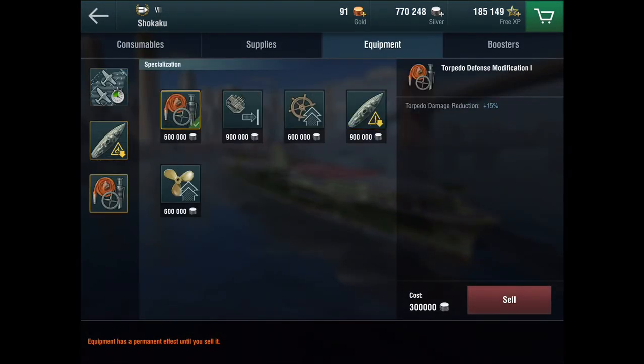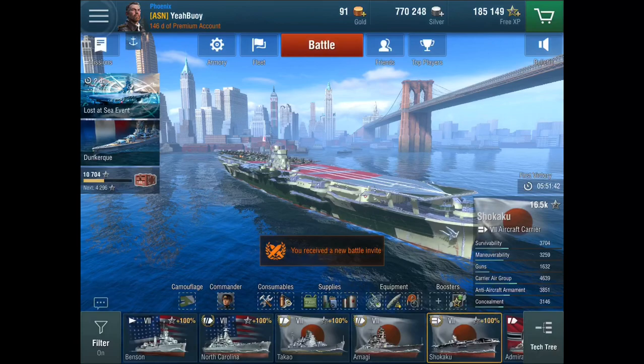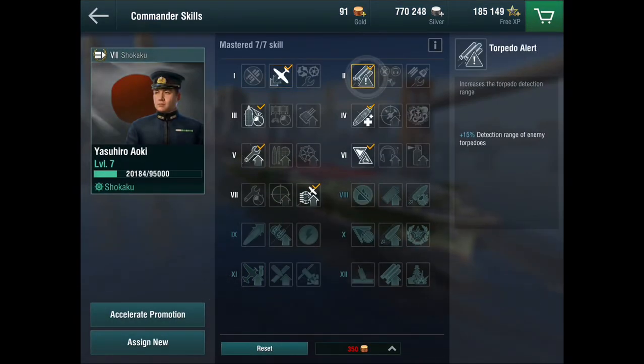This is the equipment that I'm using. Then let's go and look at my commander skills — tier one through seven.